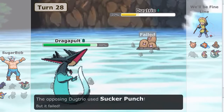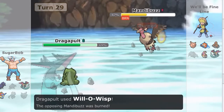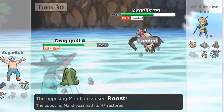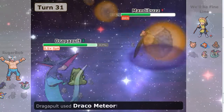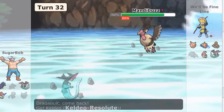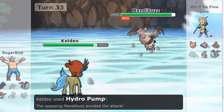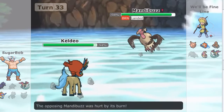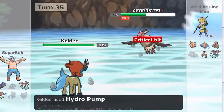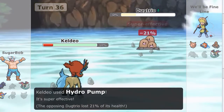He goes Dugtrio — I don't know why I go Dragapult, oh, to set up a Substitute. I try to Will-O-Wisp. I drag it out and just keep trying to get lucky, but I'm not lucky. I do no damage, and at this point even if I crit I wouldn't kill — I'd need two crits, which is impossible. I go in on a Roost and start spamming Hydro Pump. Hydro Pump has slightly better accuracy so it wasn't a bad move. He can't Roost forever so I would have killed him anyway.